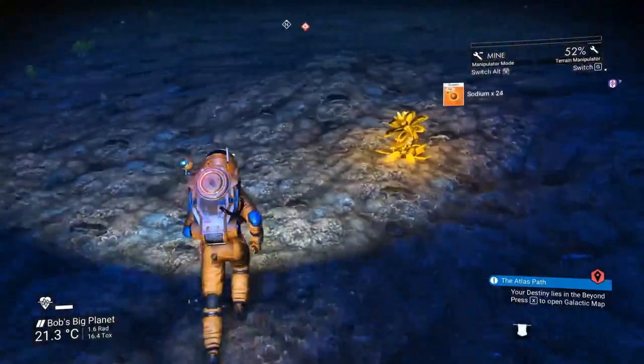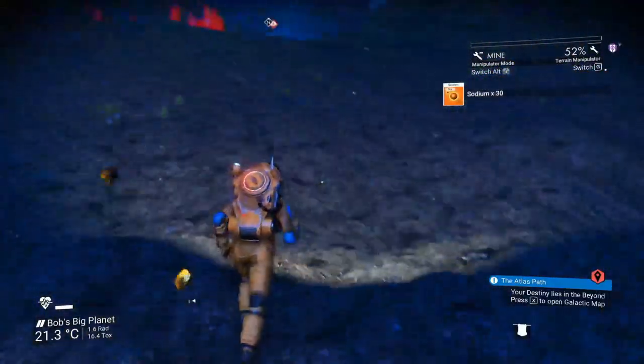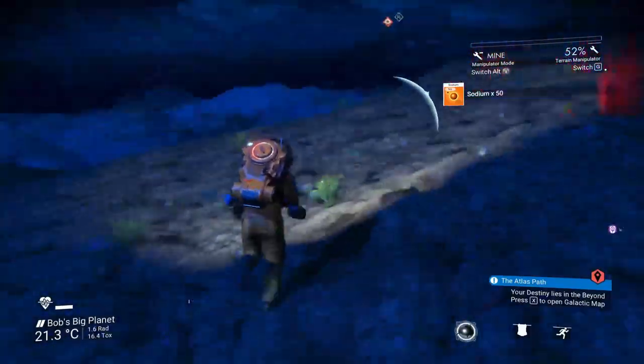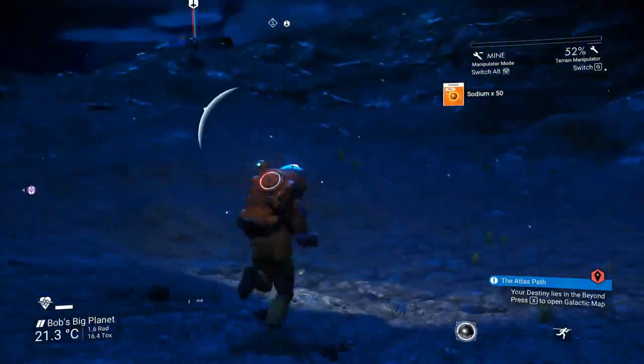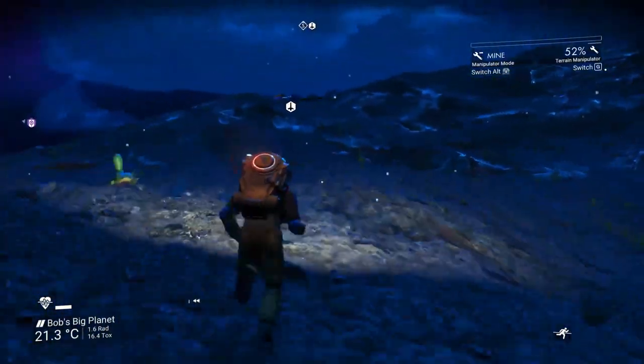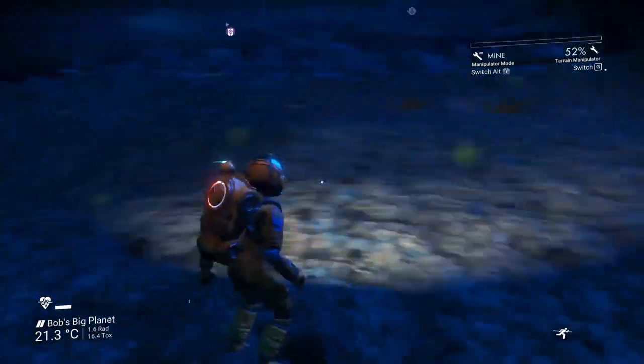Another thing that's helpful early game: hold down the E button on PC — or whatever button you grab stuff with — while you're running. It makes you pick up stuff quicker without having to stop, because you can usually get your pointer on it as you're starting to get close to it, and by the time you've reached it, you've got it.